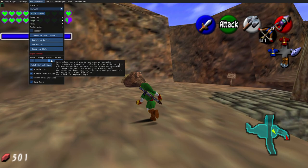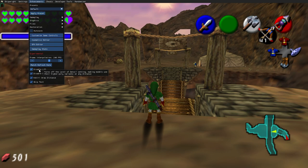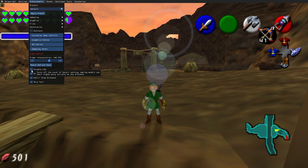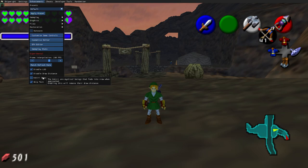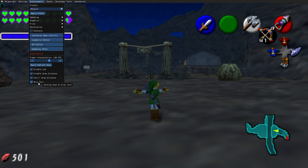Disable LOD makes models show their higher poly variants at any distance. Disable draw distance is also visible — we can see those rocks in the distance. Kokiri draw distance prevents them from fading in and out. Skip text is another one where holding down B skips text, which I use sometimes.